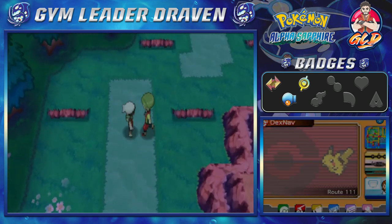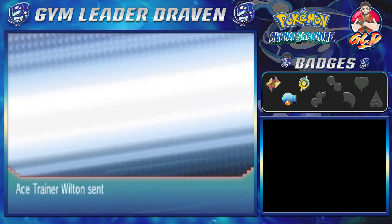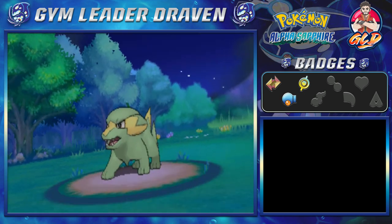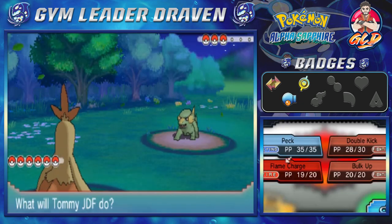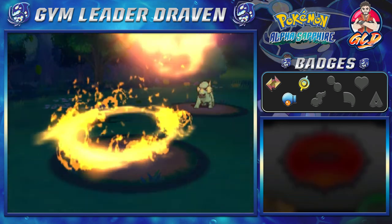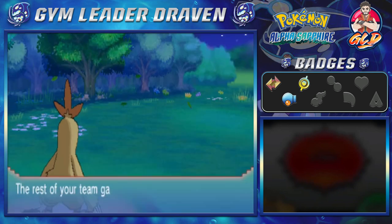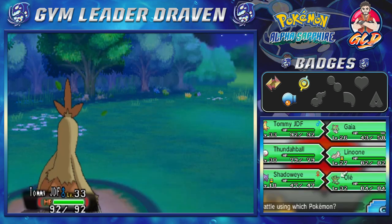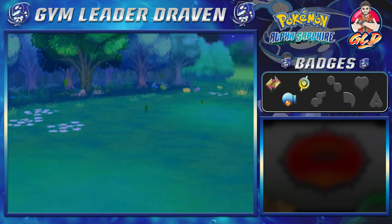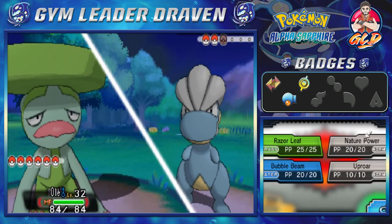Here we have another trainer at Route 111 — he's like, show me how much you've toned up your Pokemon. Taking on Ace Trainer Wilton, coming out with an Electrike. Electrike does have either Intimidate or Static — it hasn't intimidated me yet, so it looks like it's going to be Static. Just like that, we increase our speed. There goes Electrike — thankfully we did not get paralyzed. He's coming out with a Bagon. Bagon is the most unfair Pokemon to obtain in the third generation — they advertise it but you can't find it until after you win the eighth badge. So messed up.